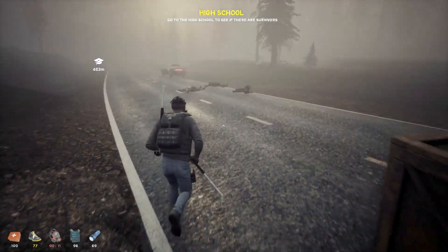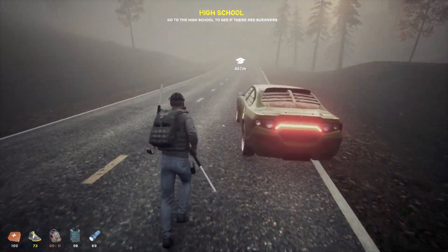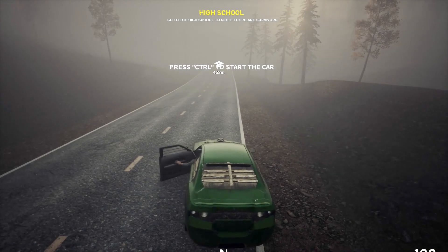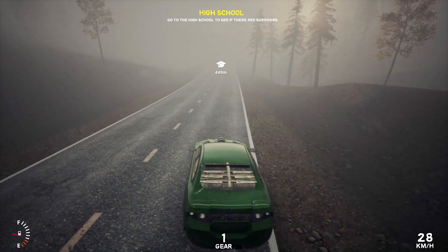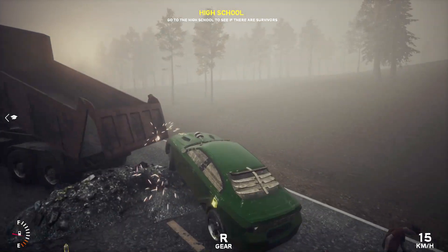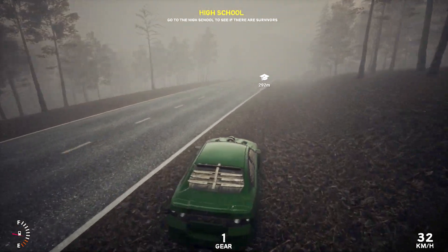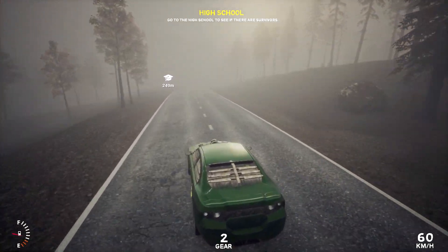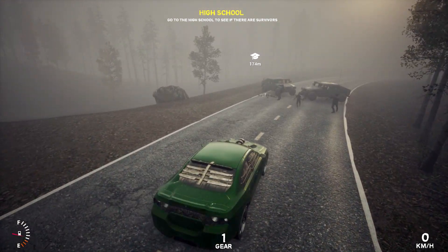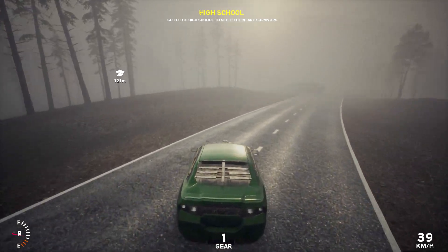Yeah, a few things I'd do differently — I wouldn't stop for that and I wouldn't have brought my vehicle into harm's way like that. We're at 38 gasoline and 74 health. Please don't break! Got the fuel gauge drop — oh my god, that freaking came out of nowhere. 63 fuel now. We're going to take it easy on this road. She's slippery as hell, this car.